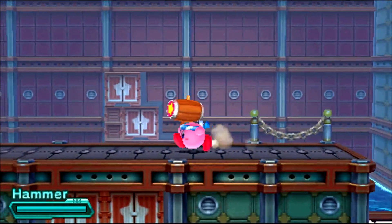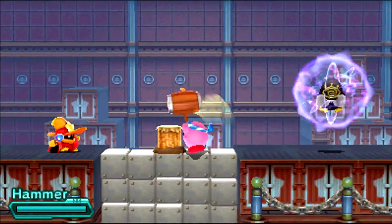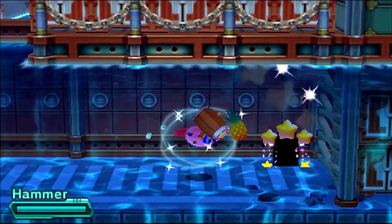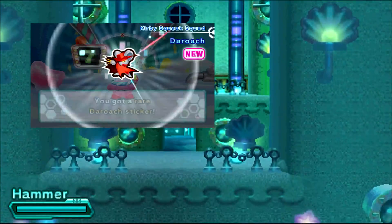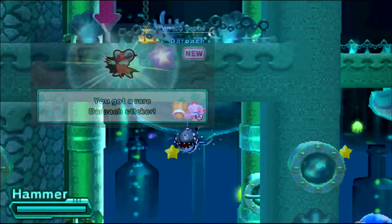World 3-5. Once you kill Bonkers, you want to actually head off this way, because they do a little bit of reverse psychology, making you think that this is the regular way to go, when in fact this is where the sticker is being held, which is kind of interesting. And this one holds DeRoach from Squeak Squad — I don't know who that is, but it's probably pretty neat.